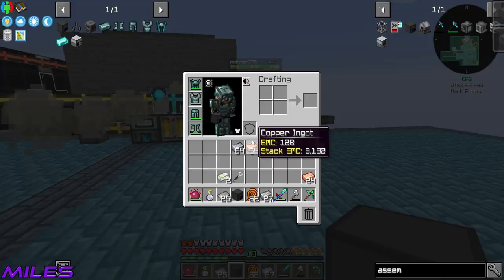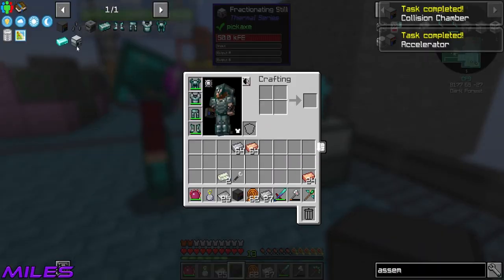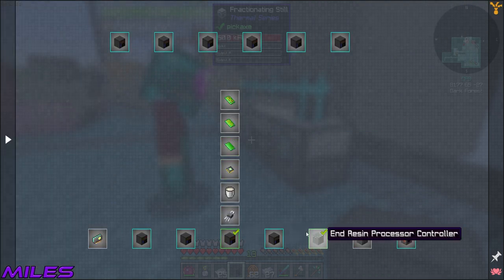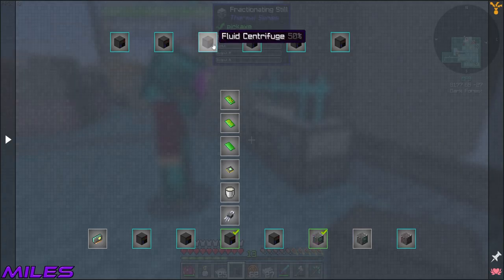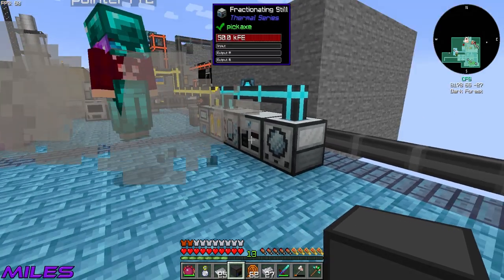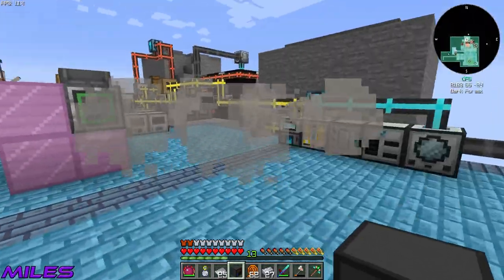I'm also making sulfur trioxide — what the hell, you've just completed like every single quest! Nice, let's go! So this is popping off — I've got my sulfur trioxide being made, then it's just on to making sulfuric acid.